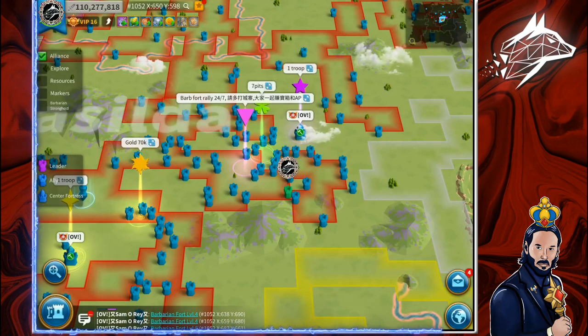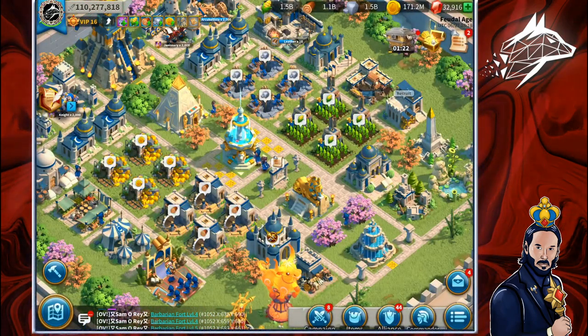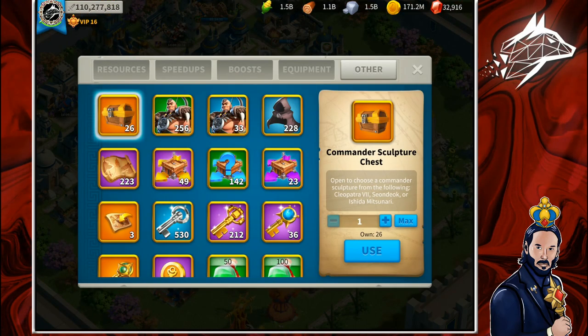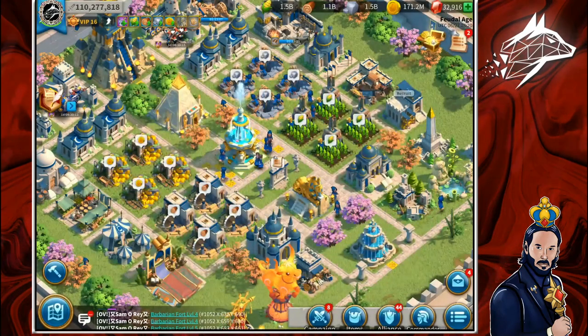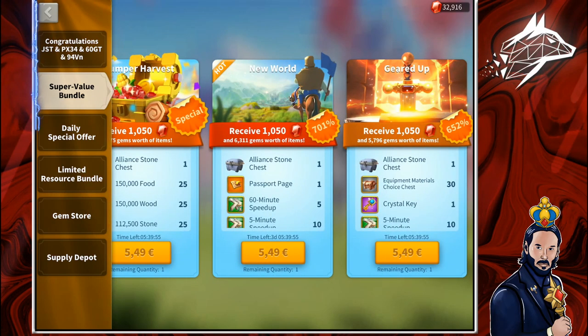To migrate to another kingdom in this game, you need to acquire a certain number of passport pages for your character depending on your current power. You can acquire passport pages in two ways: first, by purchasing them in your Alliance shop using your Alliance credits, or second, you can purchase them in the in-game shop using real money.